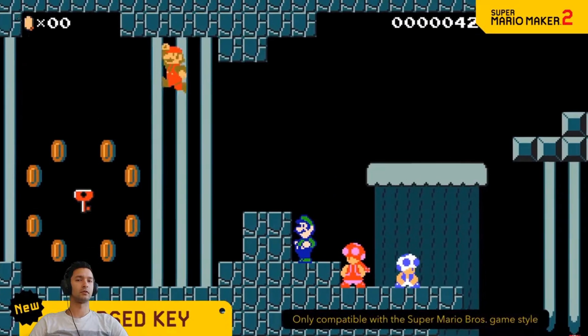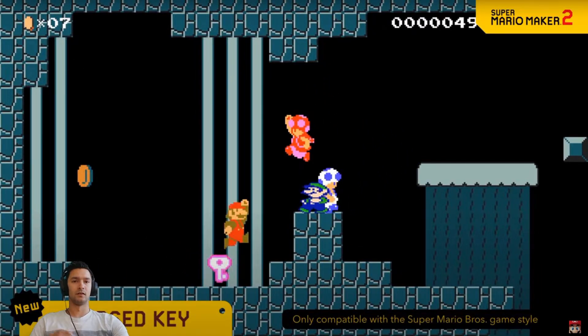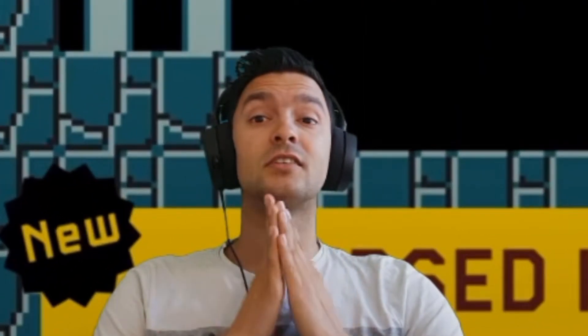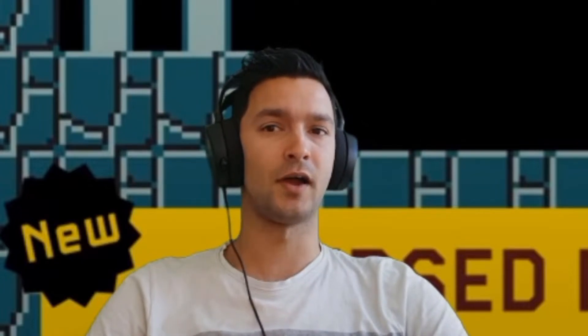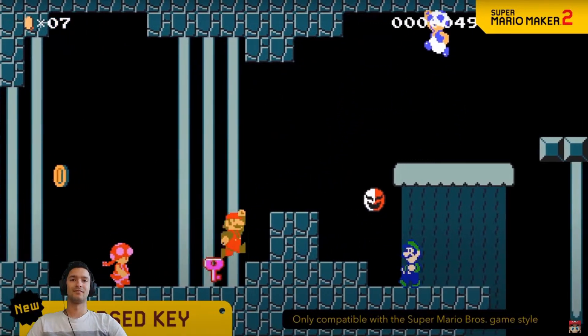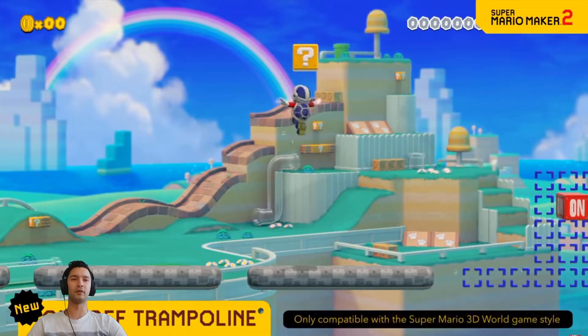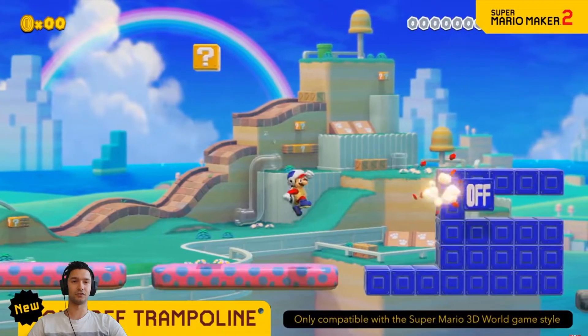The cursed key will sick the frightening Phantos on anyone who dares pick it up. That's the seven Koopa brothers — they are awesome. I missed them since Mario Bros. 3 and now they are making a return. That would let you make some awesome boss fights, and the temptation to pick up the cursed key is real. The cursed key can also be helpful in multiplayer.